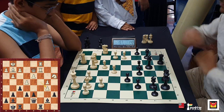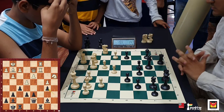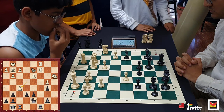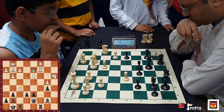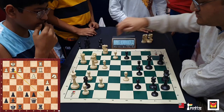He takes on b5, and now I should first take on c2. Taking back is an error because now he can take. He first takes — e takes f5. Once again I have an option between taking on c2, taking on g2, or taking back on f5. Too many captures to calculate, and I decide to take on g2.